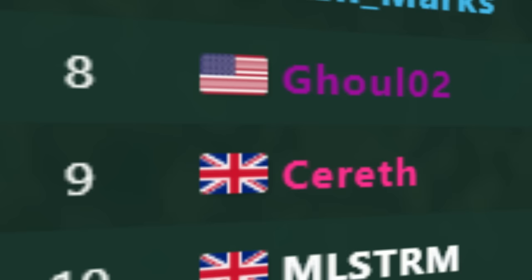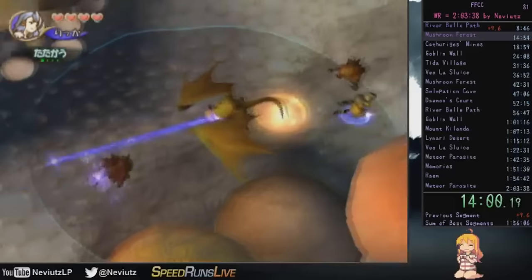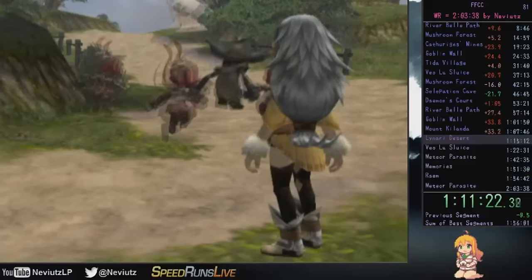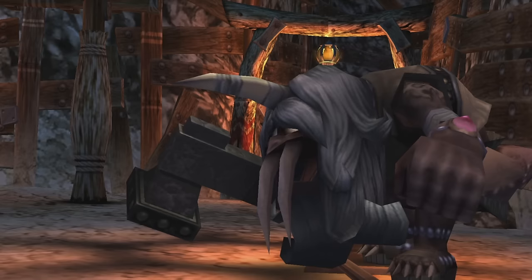One or two new runs would pop up for Any%, bringing the runner totals up to double digits, but no one was taking the challenge of dethroning the top 3. Resetting for a Green Beret artifact in year 1, a first-try Master's Weapon in Goblin Wall, or minimal cutscenes was too much to take on. Neviats, Nanaka, and Tombi had decades of experience between them at this point, so pushing through would take something special. In November of 2018, that something special would finally come to the surface.